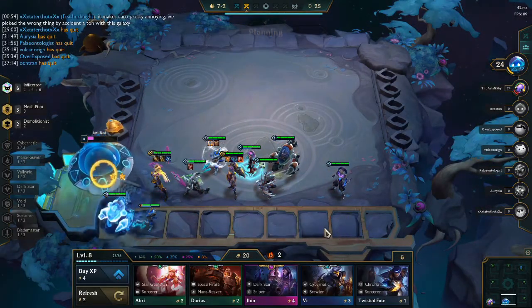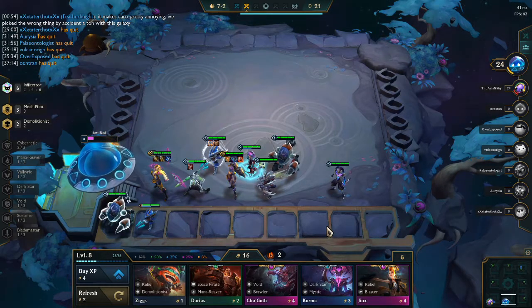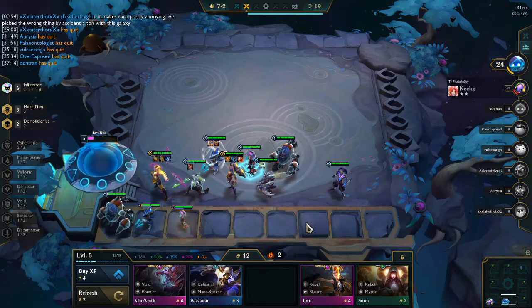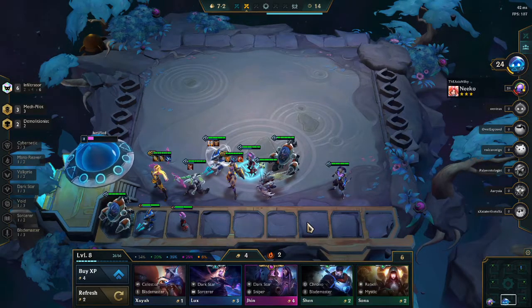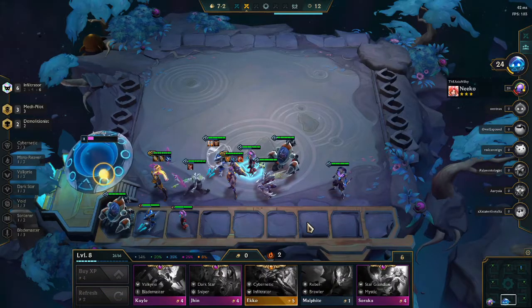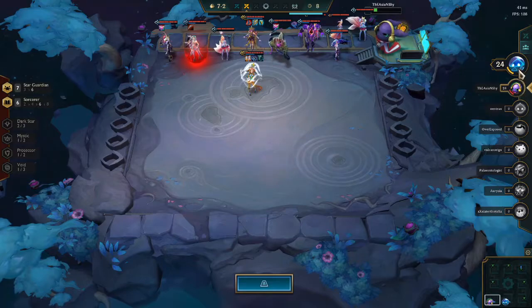Now we're also going to be reaching top two at this moment, and we're going to be against Sorcerers — the strongest build in the game right now. And we're Mech Pilot Infiltrators, which is the strongest build of the game last patch but was nerfed pretty heavily. We're arguably rolling down, looking for our tier 3 Rumble, looking for any upgrades we can find, but it's not looking super likely.